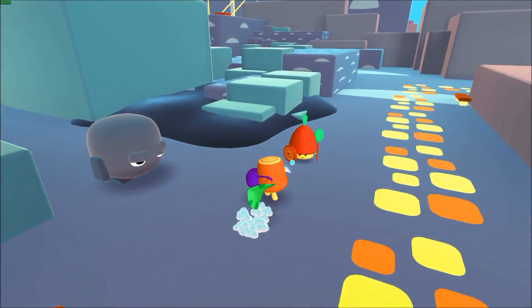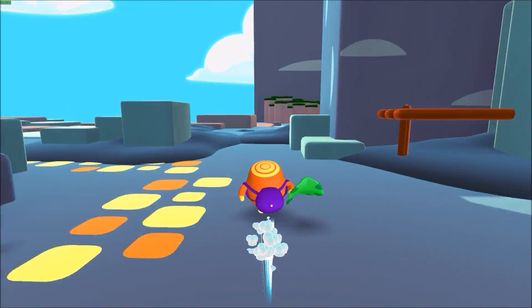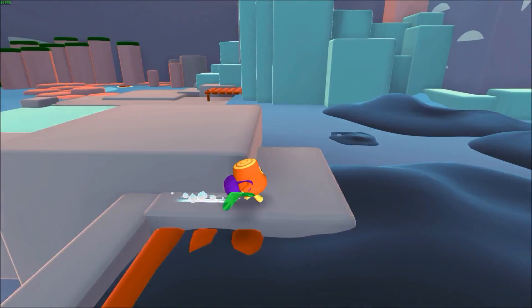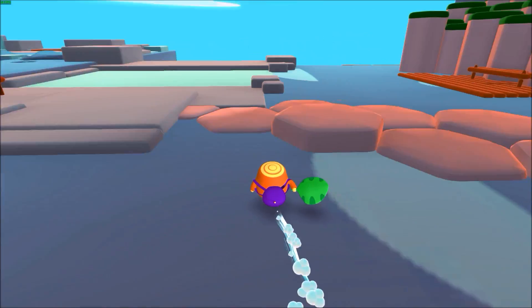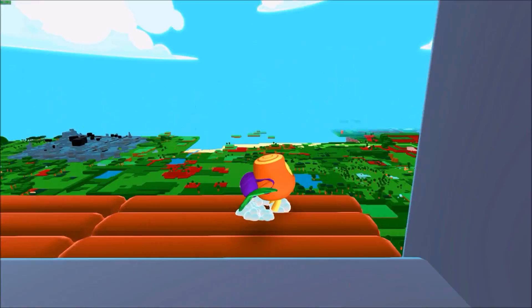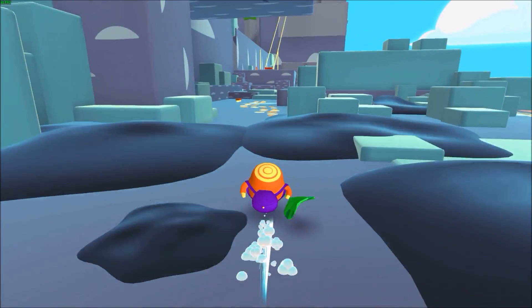As you'll notice throughout me running around here, I was not jumping at all — that's because I could not jump. This is one of the glitches I found: I died while flying on one of those pads, and after that I literally could not jump anywhere, which basically crippled the game. After restarting a couple of times it didn't change anything, so I guess it just stayed broken.